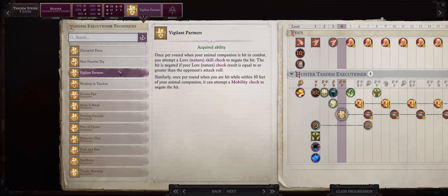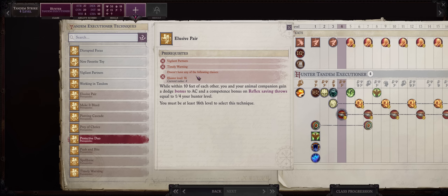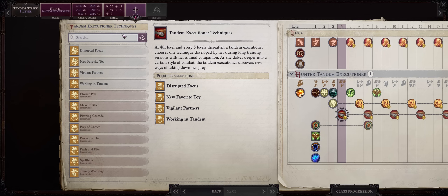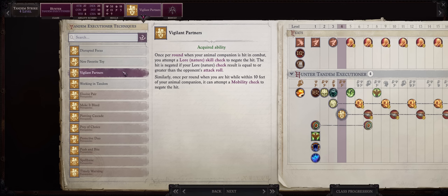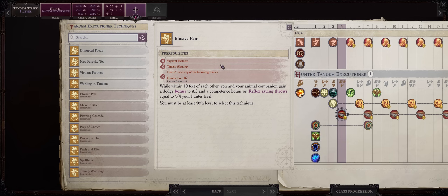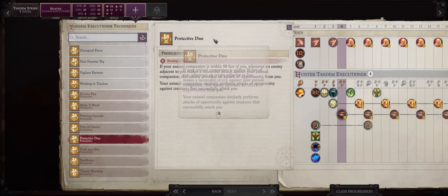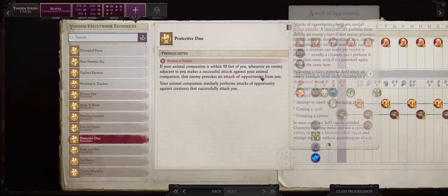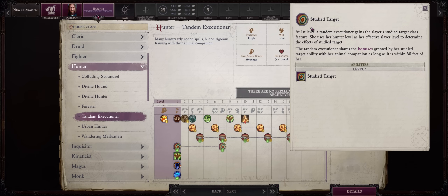For example, we have Vigilant Partners as the first ability, which can later be upgraded into Timely Warning, and ultimately into Elusive Pair. The second and third abilities all have requirements based on the ones you pick first, but you can combine them — you only have six slots, so that's enough for two total lines. My favorite ones are the defensive lines starting with Vigilant Partners, which lets you avoid hits for both your character and the mount based on Lore: Nature checks or Mobility checks for the mount. Timely Warning is the same but for saving throws. And ultimately Elusive Pair provides very rare dodge bonuses to AC for both the rider and the mount. The offensive Focus, Protective Duel, lets you retaliate with Attacks of Opportunity whenever the enemy attacks either the mount or the rider — very good because Attacks of Opportunity are extremely powerful.